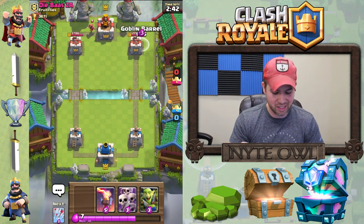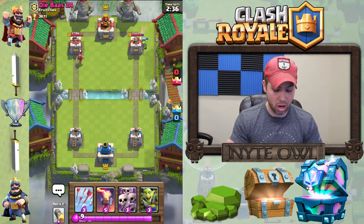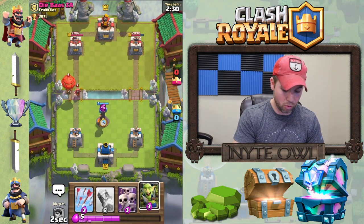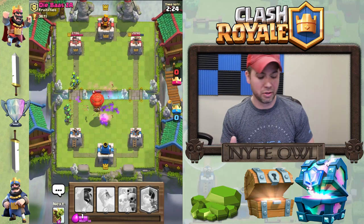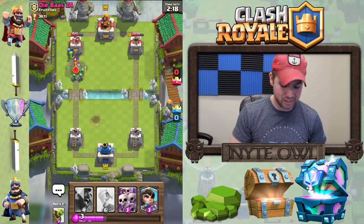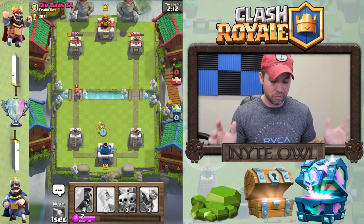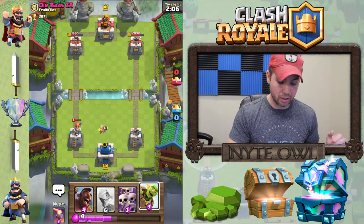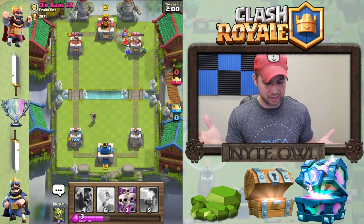He drops a wizard in the back, so we'll attack the other side to make him use whatever he's got so he can't back up that wizard. He's got nothing for the goblin barrel, so he pushes hard on the other side with a balloon — which works out perfectly. We put goblin gang there, arrow those minions away, take out the wizard and the balloon — no damage to our towers. We've got goblin gang level 11 coming in hot on his tower. He's got a valkyrie so I put princess down to chip away a bit.